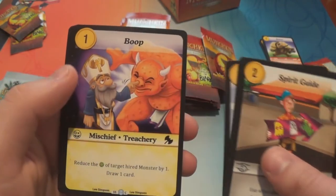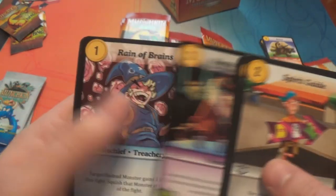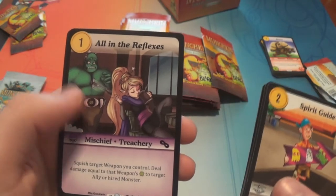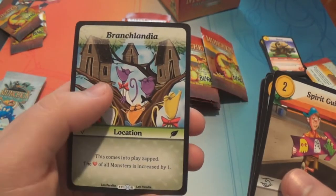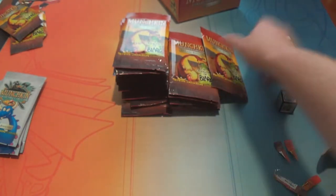House Hunting — uncommon. Boop — common. Monty Three Card — common. Reign of Brains — uncommon. All in the Reflexes — common. And Branchlandia — uncommon. It's a pack with the actual correct number of rares in it. Wow. They did it.